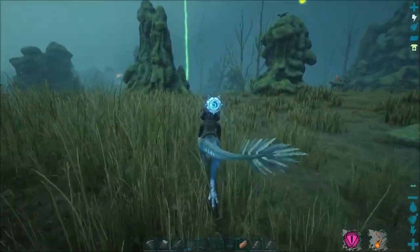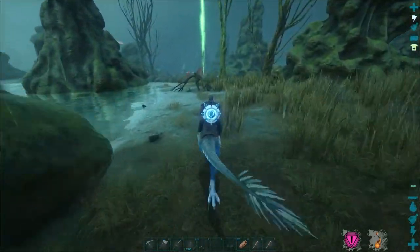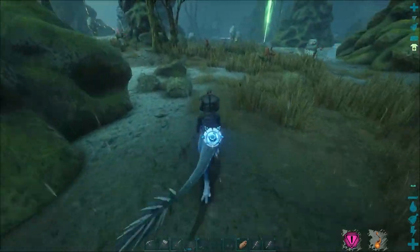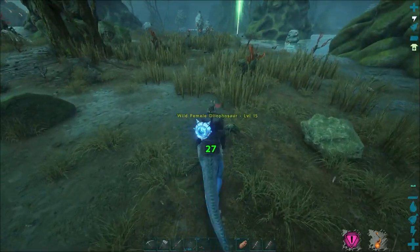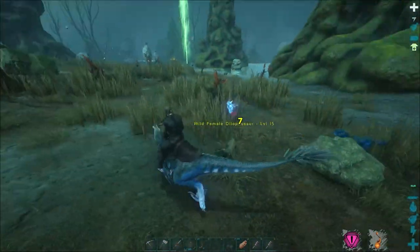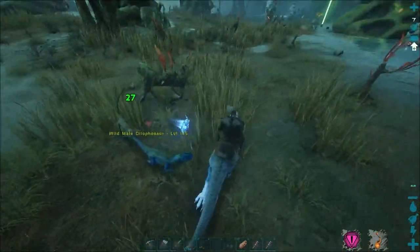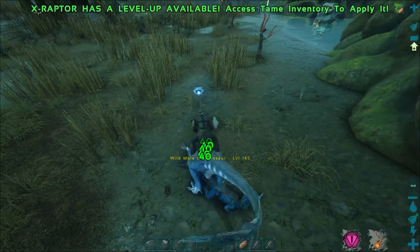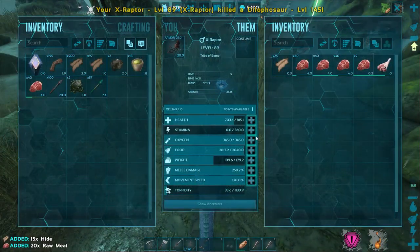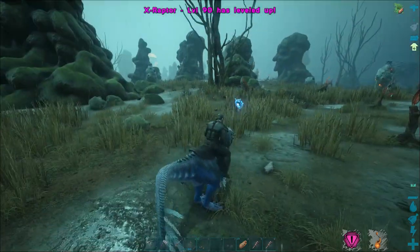His name is an X-Raptor. I'm not sure what exactly that means, if anything. Yeah, he's not doing anything on damage. Wow, that's crazy. So we're having a hard time killing a Dilo. I would put it into damage, but I think that's not going to do us any good.